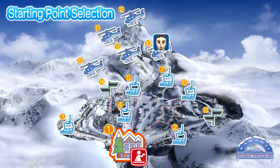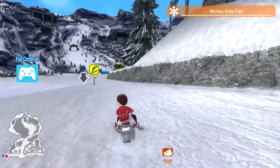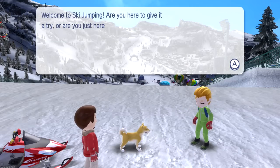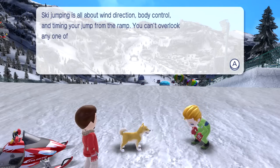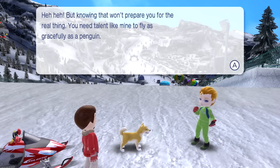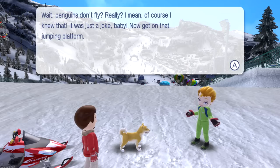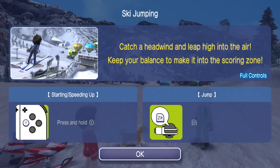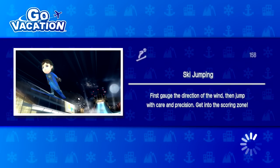I gotta go all the way to the other side - let's do the teleport. Snowmobile sounds great. We haven't tried snowboarding yet, but we will at some point. Welcome to ski jumping - are you here to give it a try? Ski jumping is all about wind direction, body control, and timing your jump from the ramp. You need talent like me to fly as gracefully as a penguin. Wait, penguins don't fly? Really? Of course I knew that - it was a joke, baby. Now get on that jumping platform. Press Y to build up speed then zero to jump. Catch a headwind and leap into the air - keep your balance to make it into the scoring zone.